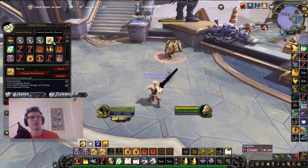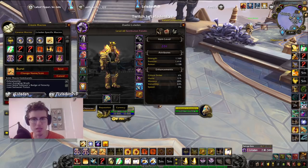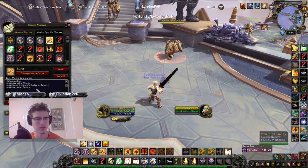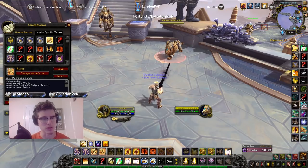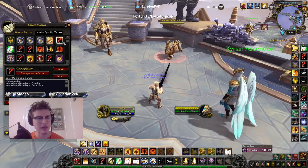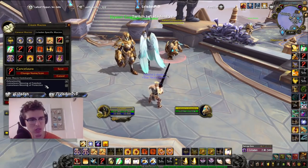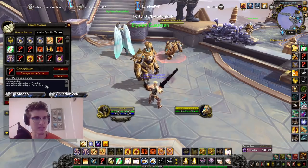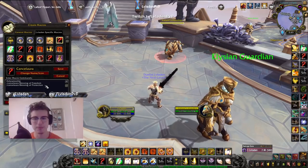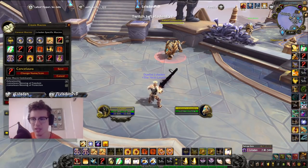My burst macro is just Avenging Wrath, my Badge of Ferocity trinket, and a Saltwater Potion for battlegrounds — though I run out of Saltwater Potion quickly so usually I don't have any. Then here are my Blessing of Freedom and Blessing of Protection cancel aura macros — it's /cancelaura Blessing of Freedom and /cancelaura Blessing of Protection. You can put them in the same macro, and that is my middle mouse button.